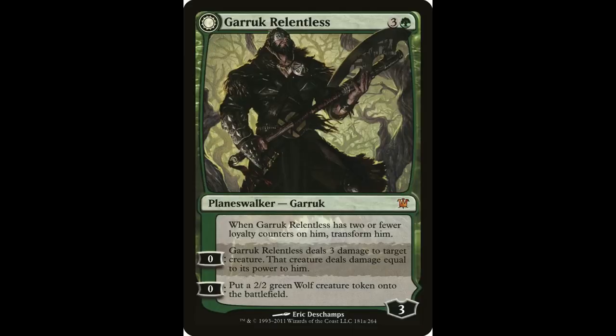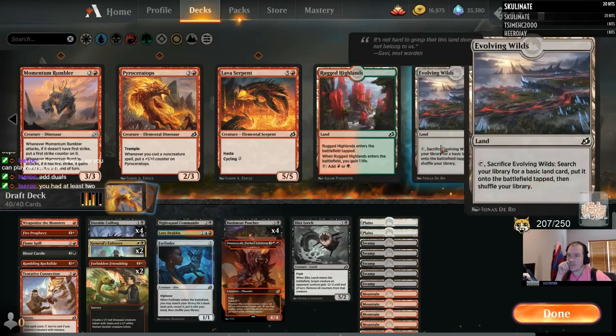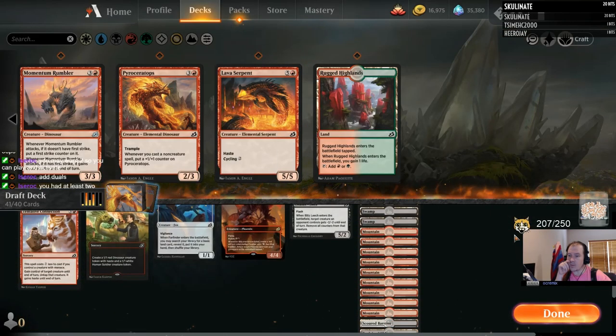Garruk Relentless — three green for a planeswalker. He fights creatures, makes wolves, and eventually transforms into some kind of zombie Garruk that will win the game for you pretty quickly. I'm including Garruk here because a splashable bomb doesn't have to be a gold card — it just has to be powerful enough to be worth potentially compromising your mana base, and only have one color of mana in the casting cost that isn't one of your main two colors.